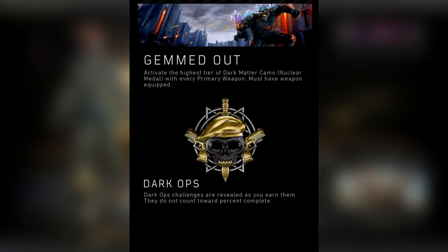The challenge used to be to get a nuclear with dark matter camo on every single primary in the game. Sometime after release, Treyarch changed that to simply get 30 kills with a single weapon with dark matter camo on in that game. Obviously that makes the challenge significantly easier to do, but it's still a fun challenge to go for, so let's get on with it.